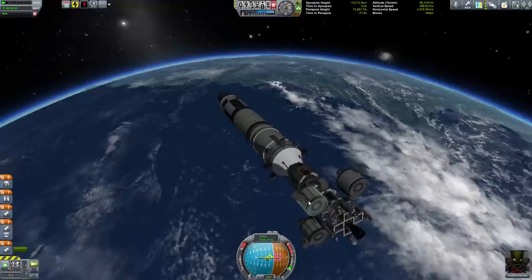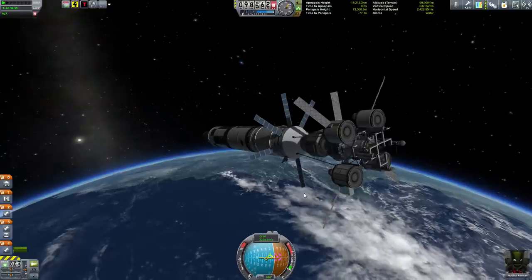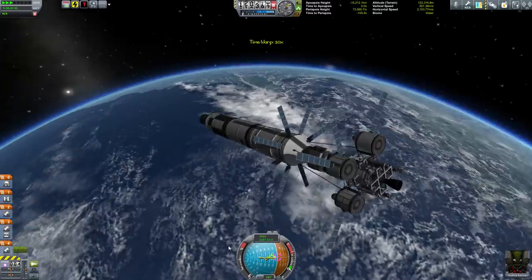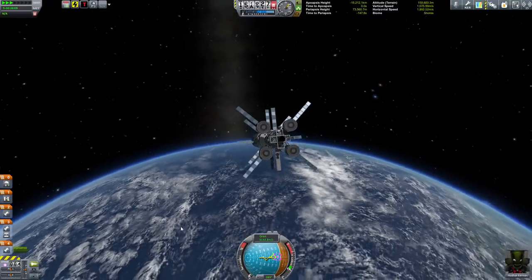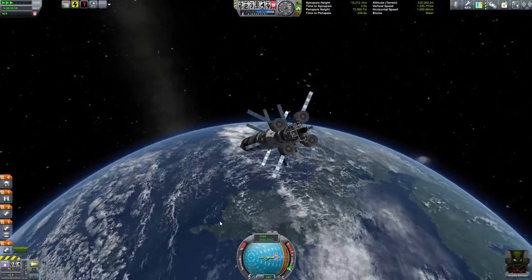Let's go ahead and get the heck out of here. Deploy the solar panels. We've got four sets of science once again, so hopefully we'll remember to get that. We can get it from EVE, near EVE, near Gilly, and on the surface of Gilly. We're going to be aerobraking through EVE, so we'll just take it wherever we can.